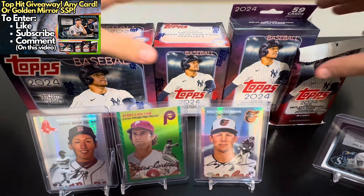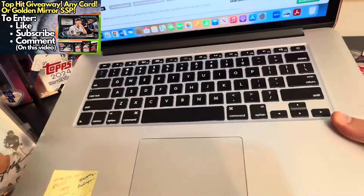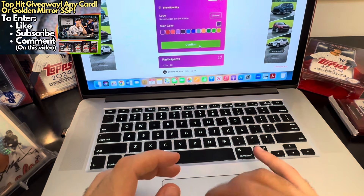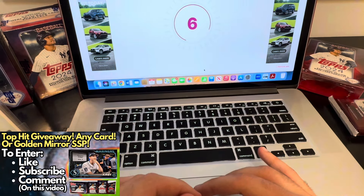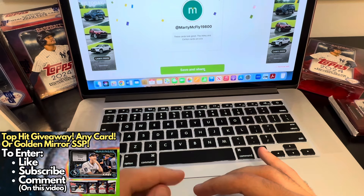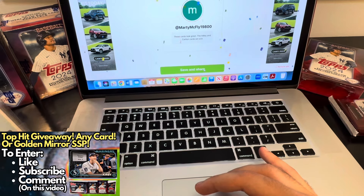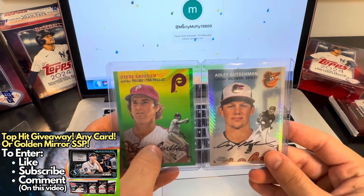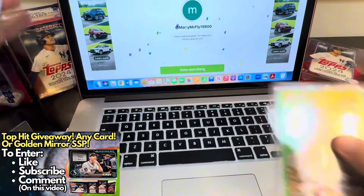With that, I've got the random video picker pulled up, so we'll see who wins the card. Thanks everyone for participating, let's see who wins. And if you want to enter the George Kirby or any of the top hits from Series 2, be sure to subscribe. So Marty McFly — those cards look great, the Adley and Carlton cards are sick. Marty McFly, let me know which card you want to receive — do you want the Rutschman or Carlton? I've included my email in the description and bio. Reach out, let me know, and I'll get those shipped over.